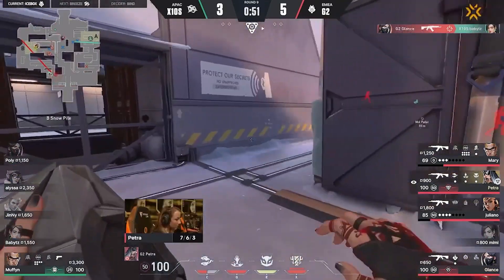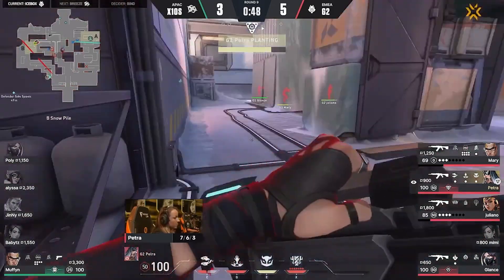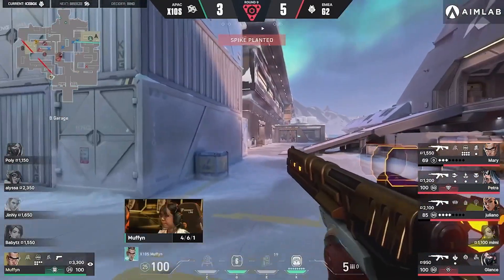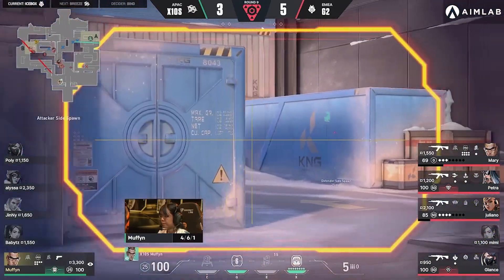Glantz picks up a couple of her own. This is a pretty simple anti-eco. Muffin is still alive though — maybe she can get something here in the way. The coping's coming in strong here. This is a good-looking G2. That operator can do a lot of things, but not when Giuliano is on the hunt.